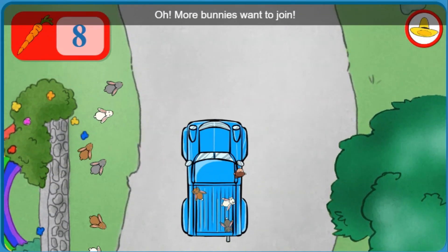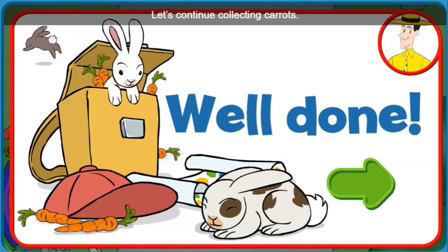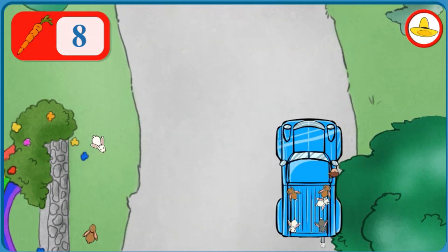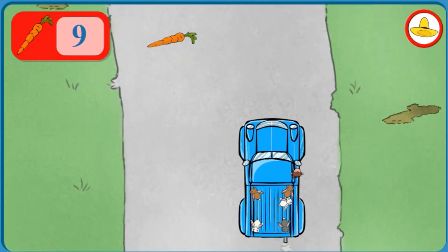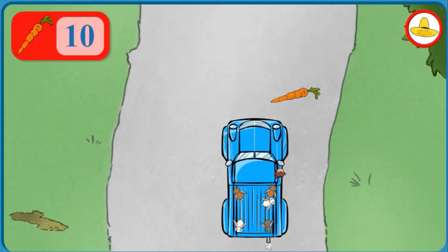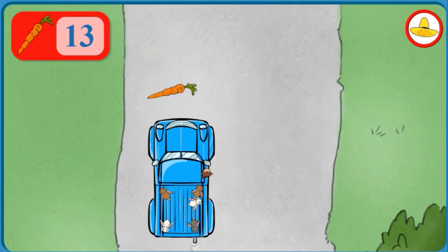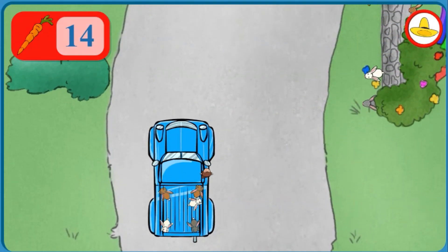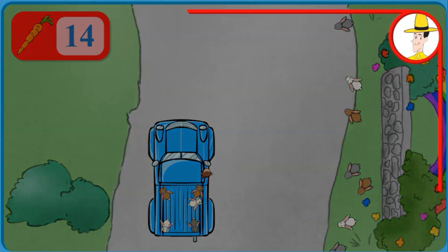Oh, more bunnies want to join. Well done! Let's continue collecting carrots. Let's see, how many carrots have we collected? Eight. Great! Let's keep counting from there. Nine, Ten, Eleven, Twelve, Thirteen, Fourteen. More bunnies want to hop in. Fourteen. Good job!